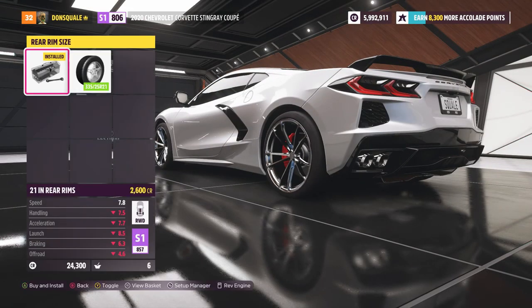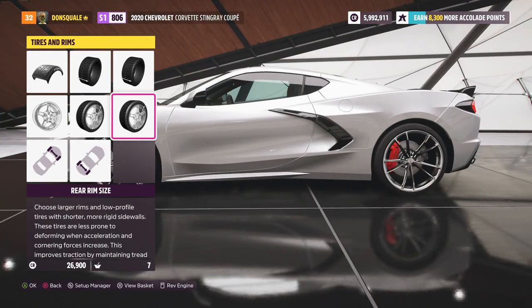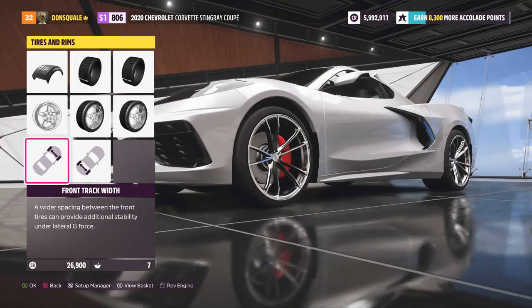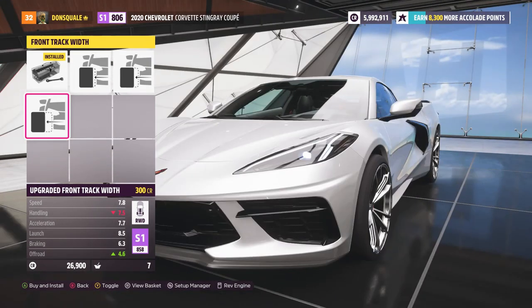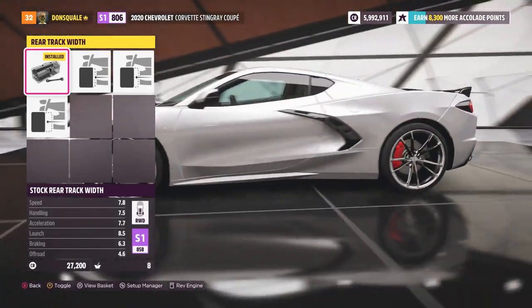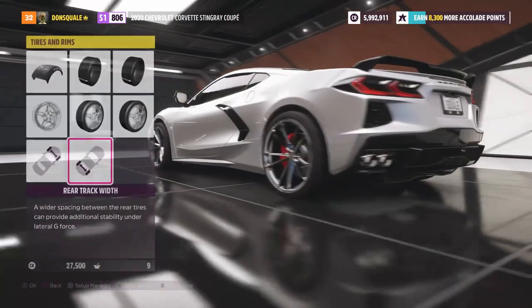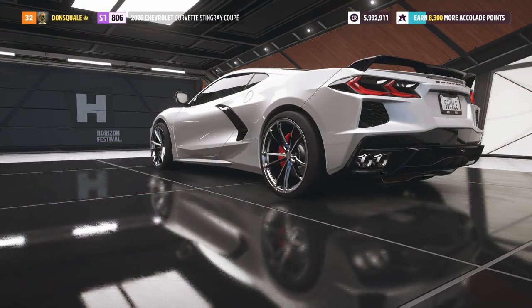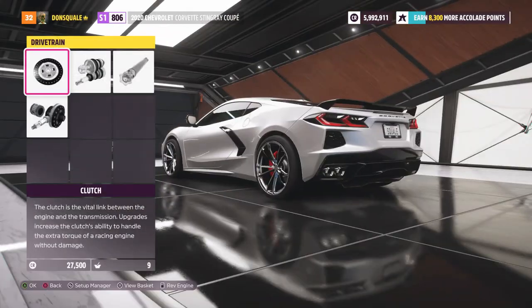The OZ Zeus is going to be the way to go. I really like the thin spokes — it's a five-spoke setup that splits off into ten very small spokes, and I think once we get the paint dialed in, that's going to suit this build nicely. Front track width we're going to go all the way wide. We might have to bring it in, but we're going to put some major poke on this thing.